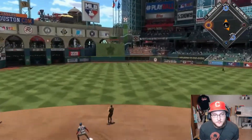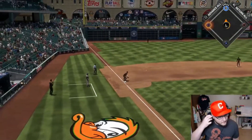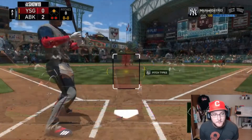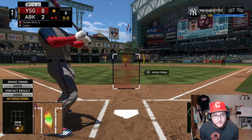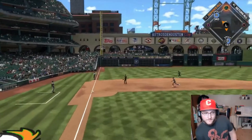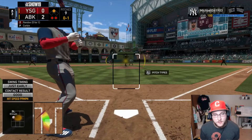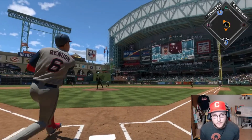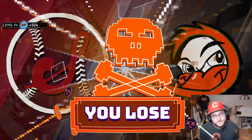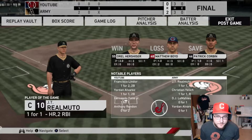Frankie lasers one to center — nothing there. Two outs, Anthony Rendon up. Why is he not putting it right here? Oh man, I felt good about that one, just early. Get down — it's a line out. And this one is going to Bolton — damn it.